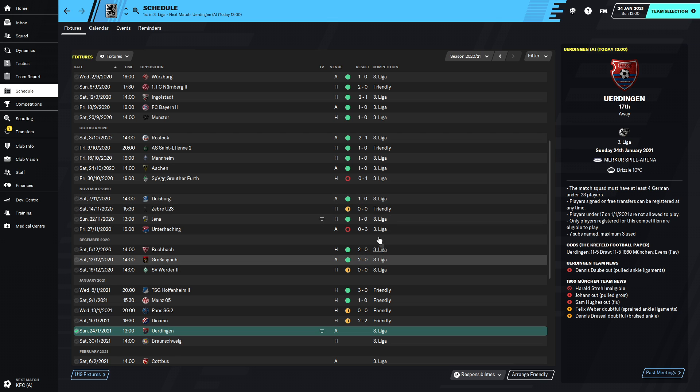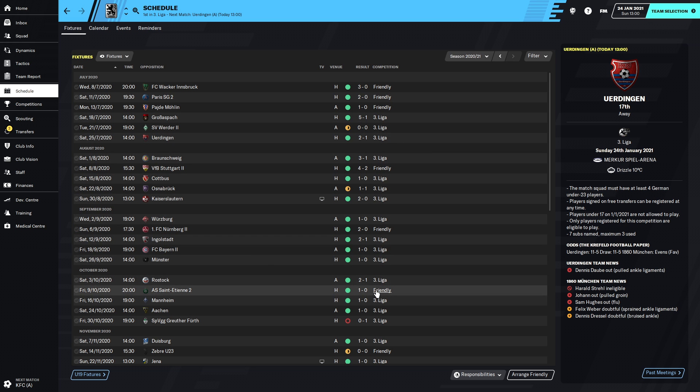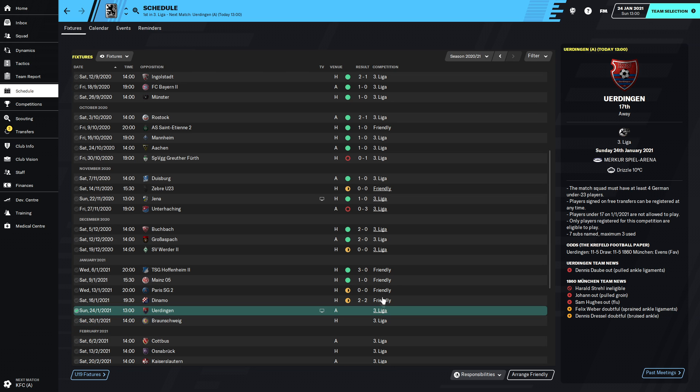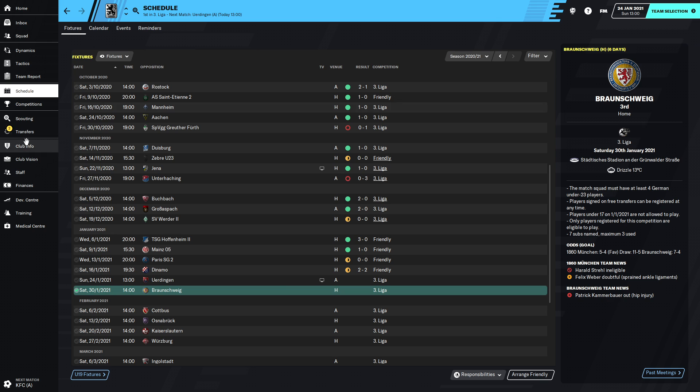Since you last joined us, we had a lot of friendlies and league games: 1-0 to Duisburg, 1-0 to Yijena, 3-0 to Unterhatching, 2-0 to Bunchbatch, 2-0 to Grossespatch, and we drew 0-0 at Werder Bremen - both times we've drawn 0-0 with them which is interesting. In friendlies we played Hoffenheim 2, Mines, PSG 2, and Dynamo Zagreb 1-2, Giroud 2. Haven't lost a game in the friendlies which is good.